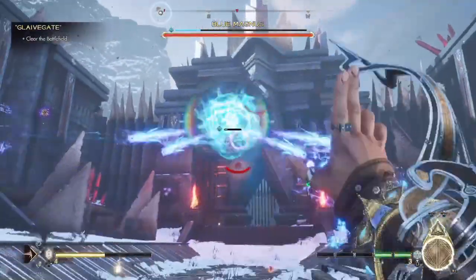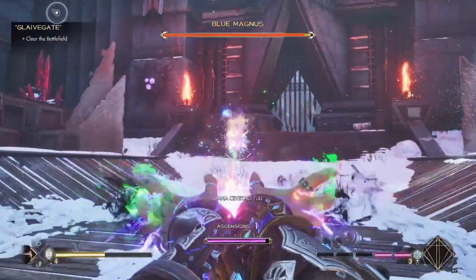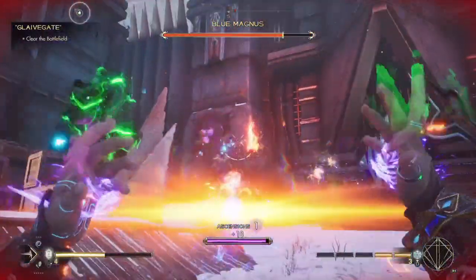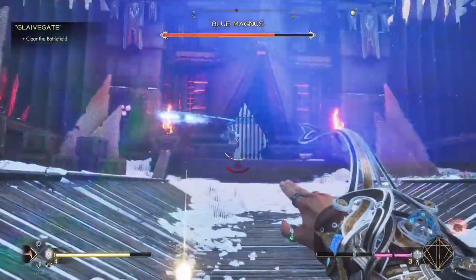After you get rid of all those enemies, the blue Magnus is going to return again. There aren't adds you really have to pay attention to at that point — just go to town. You already took care of the adds in between the two rounds of the blue Magnus, and you have your allies there to help you out.